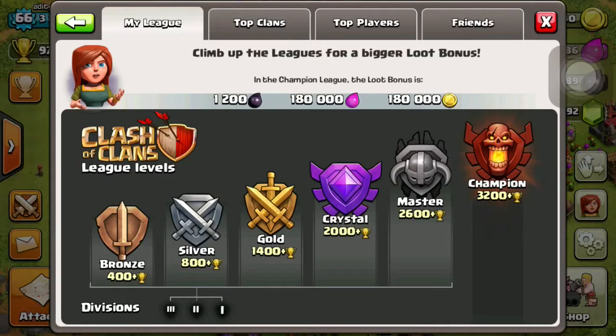There are currently 6 leagues, but now there will be 8. After Champions League, there will be Titan League and then Legend League. Titan League goes from 4,100 to 4,999 trophies, and from 5,000 trophies onwards is Legend League — there's no limit after 5,000.